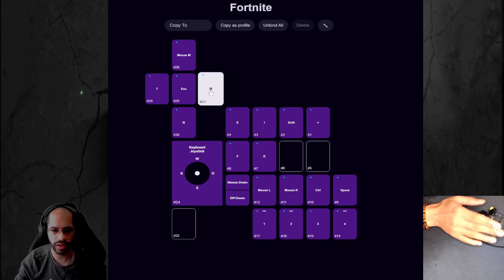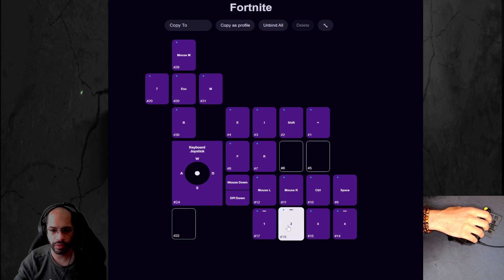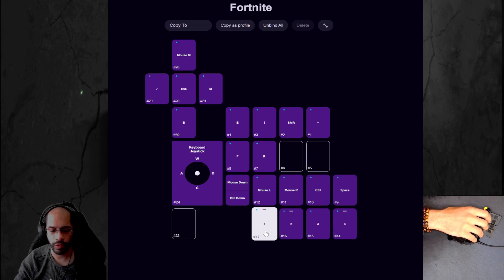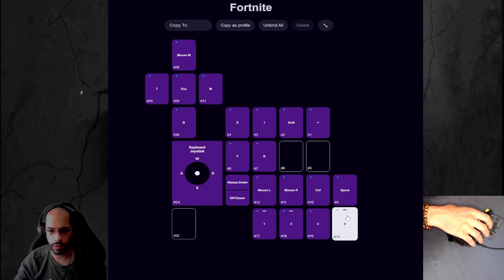Clicking in the joystick is Escape, to the right is the map, and down is emote. The very first row close to the palm is one through four, with five and harvesting tool along with a profile select. One through four are normal presses. The long line over a button indicates a long press — the long press on one is actually slot five, so pressing once is slot one and holding is slot five. Two is slot two normally, and long press is the harvesting tool.